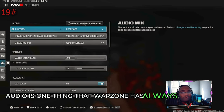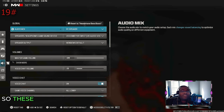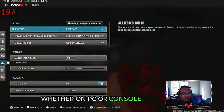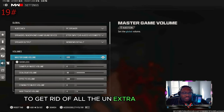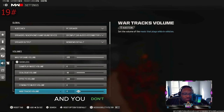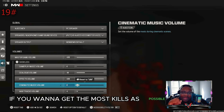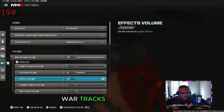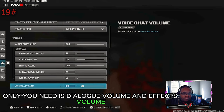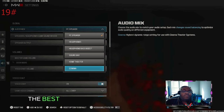Audio is something Warzone has always had issues with, but in Warzone 3, Raven Software has finally fixed it. For PC players, make sure your audio mix is on PC speaker. Turn off gameplay music volume and cinematic music volume — if you want to get the most kills possible, turn the music off, it distracts you. Turn war tracks off too. The only things you need are dialogue volume and effects volume. If you want fun, turn on proximity chat so you can talk to anyone in your game. On console, the best mix is home theater.